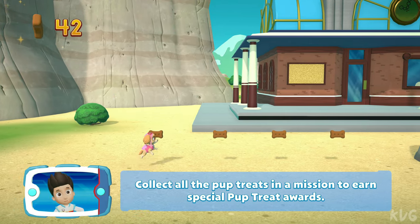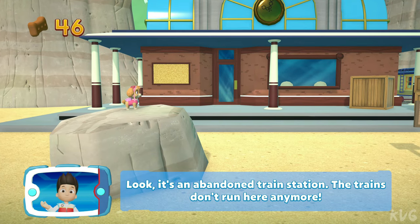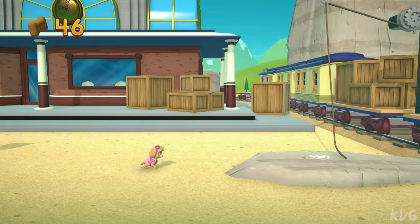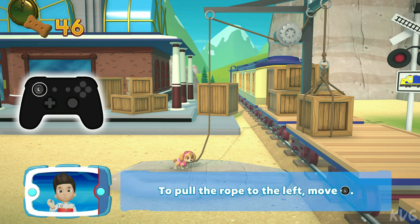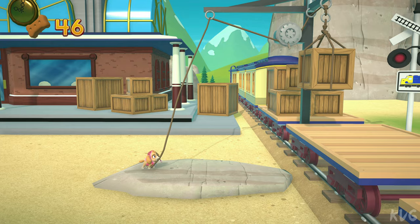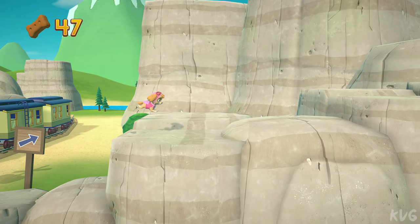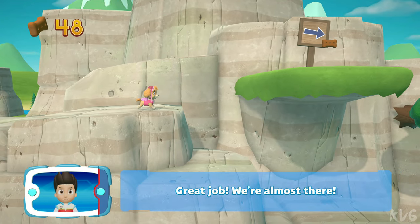Collect all the pup treats in a mission to earn a special pup treat award. It's an abandoned train station — the trains don't run here anymore. To pull the rope to the left, move the left stick. Go quickly! You have to get through the path before it closes. I'm detecting a golden paw print — great job! We're almost there!